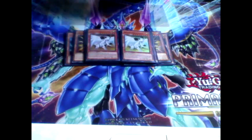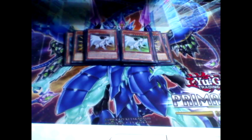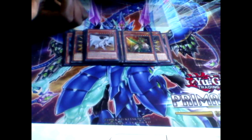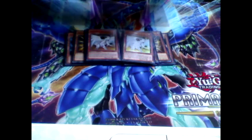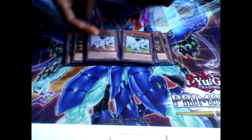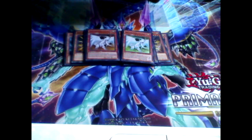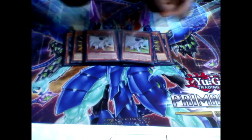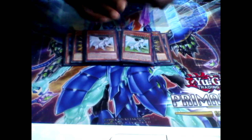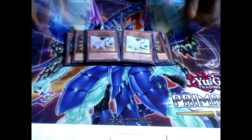Then finally for the monster lineup, two Dragon Spirit of White. This combos very well too, because if this guy is normal or special summoned, you can target one spell or trap your opponent controls and banish it, which is really, really good. So you can send Arc Brave to the graveyard, and then during the standby phase you can bring this guy back to banish one of your opponent's spell or traps. The second effect is irrelevant for me, but if your opponent controls a monster you can tribute him and then special summon one White from your hand. It's part of the reason why I'm considering running Blue Eyes in this, but not right now. That's it for the monster lineup.